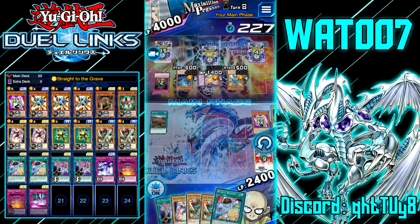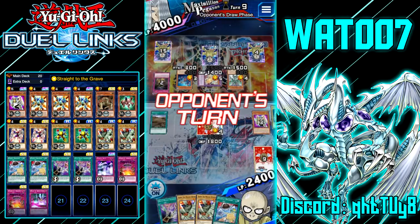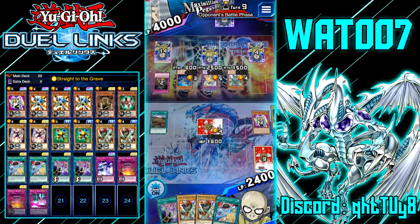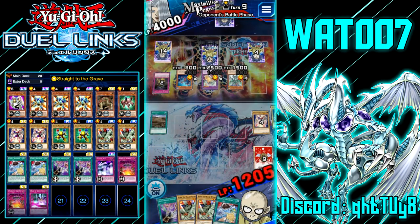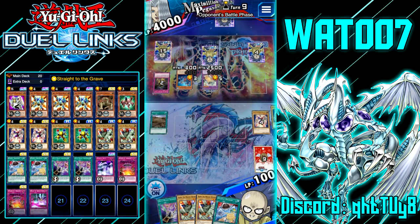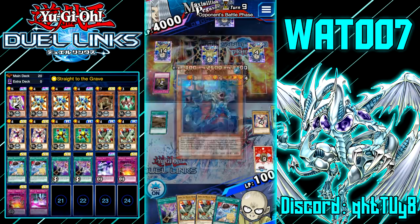I could have got Wall of Disruption or Mirror Wall but no — I needed to draw Painful Decision. This card is telling me that it's a painful decision playing magnets in 2017. Like, who plays magnets in 2017? I'm gonna do like one more duel after this — I'm getting too tilted. It's good that he had Mind Scan so he knew what my face-down was. I'm at 100 life points. He's gonna shuffle back his Gladiator Beast. If you hear background noises, that's just me picking up stuff on my desk and messing around with it.